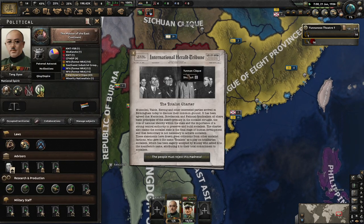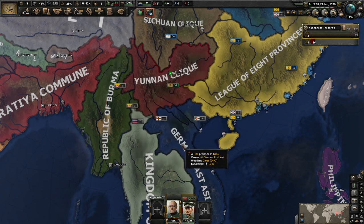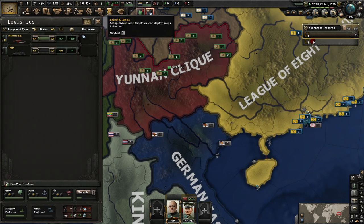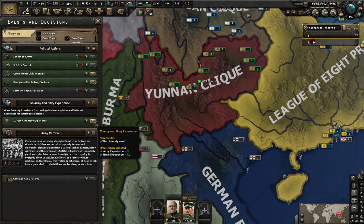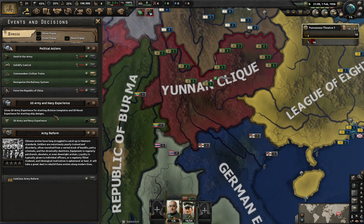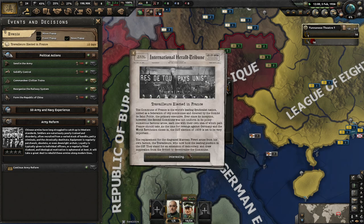Manpower shouldn't be too much of a problem for this campaign, primarily because we're in China — there's a lot of people here. We should be good for manpower basically forever. How are our units? They are terrible. We won't take any army reform bonuses. In previous China campaigns, reform is based on Army-Navy experience, so we're not going to give ourselves an unfair leg up over the other Chinese cliques.